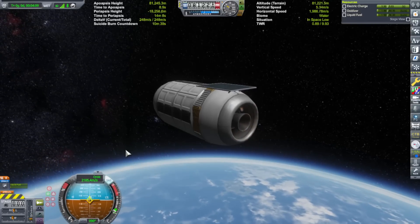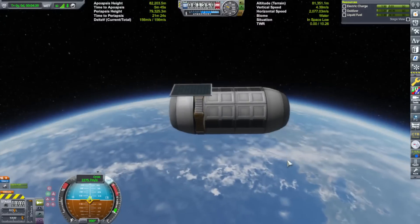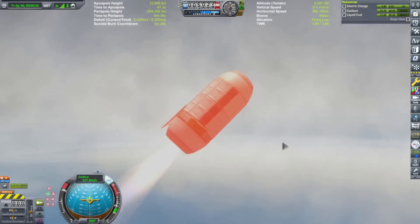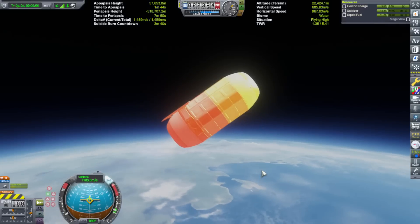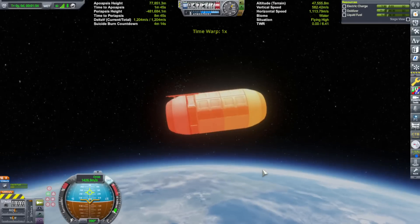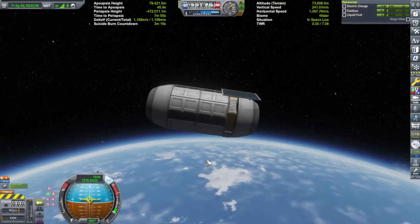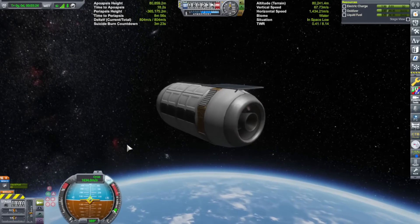Make sure that your thrust is directly in line with your center of mass, because when this thing starts to get empty, it can be slightly wobbly or slightly off. I haven't pinpointed exactly where the problem is, but I'm pretty sure it's because the engine itself is meant for a radial mount, so once the fuel becomes near depleted, the center of mass shifts ever so slightly, either below or above the weight of the engine.